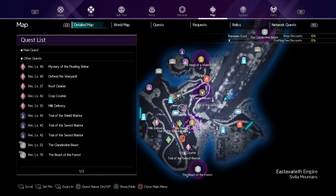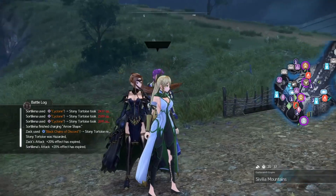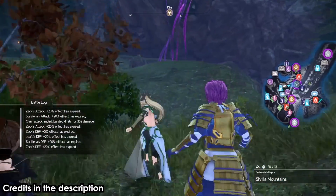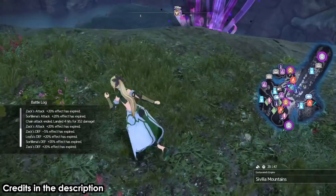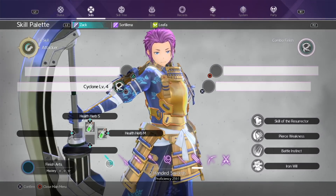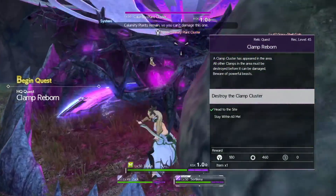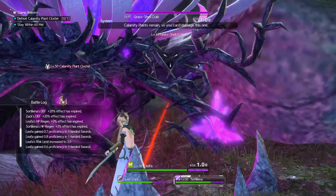You earn more proficiency points if the enemy is a higher level. I'm in Celennial Mountains fighting a cluster — the key is that the cluster cannot be defeated until all the smaller clamps are defeated first. So it's a great spot to farm proficiency without the monster dying. Go to a map, find a cluster of high level, and just keep hitting it.